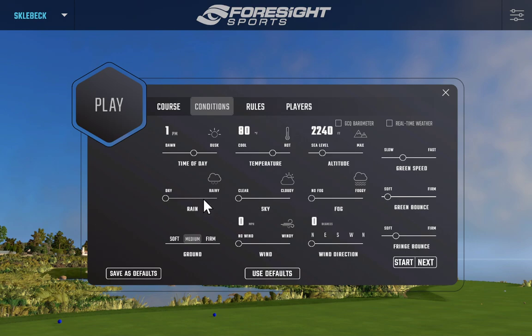Fog is quite realistic as well — changing fog, clouds, and rain is a neat feature. For ground conditions, we have soft, medium, and firm for the fairway. I typically play around medium. On firm settings you get big bounces and great roll on massive drives, but you can run out of fairway quickly, just like real golf. For wind, when real-time weather is off, you can set the wind speed and direction manually — available in kilometers per hour or miles per hour — and you can also adjust wind during gameplay.